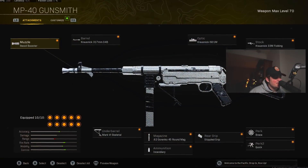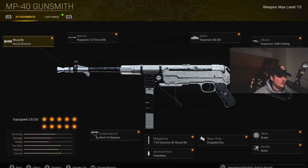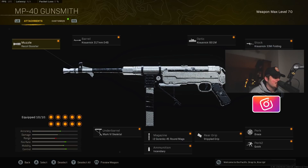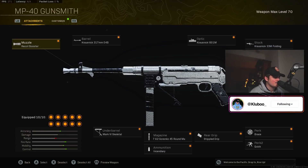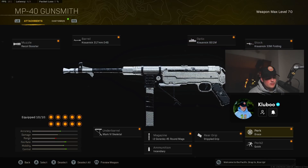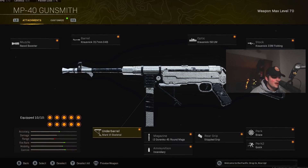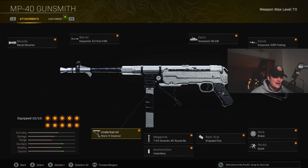Alright man, so here's the MP40 class setup I was rocking for the gameplays. This one's a little bit different than the one I posted about a week ago — this one's a lot better in my opinion in terms of damage, damage range, recoil control, accuracy and all that stuff. This thing's just a beast up close. Here are the attachments: recoil booster for the muzzle, the 317 barrel, the ISO 1M optic, the Krosnick 33M folding stock brace, Quick for perk one, Stippled for perk two and rear grip, the 7.6 240 round mags, incendiary for the ammunition, and finally the Mark VI Skeletal for the underbarrel.